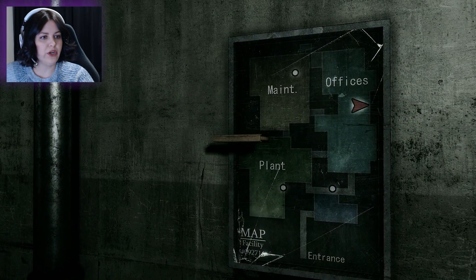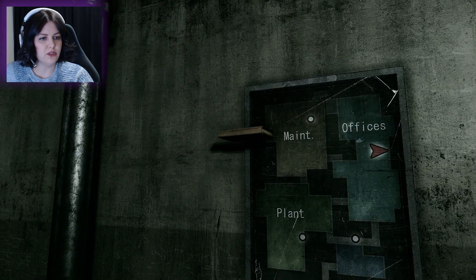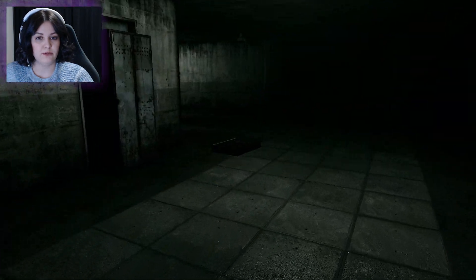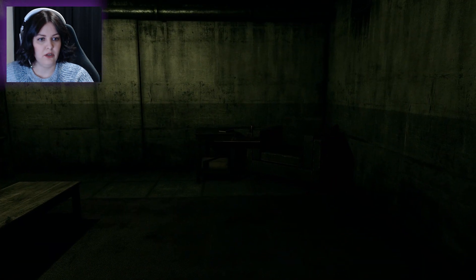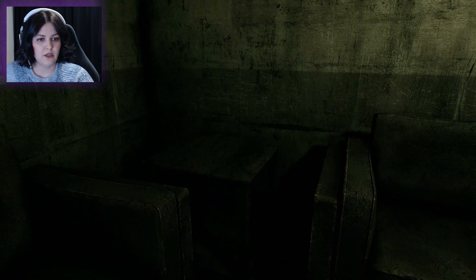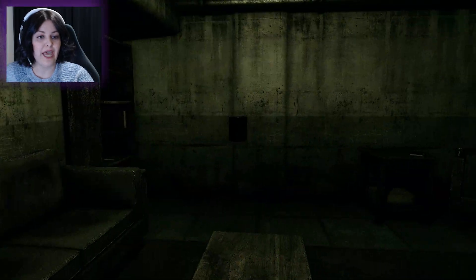Here we go, we're here now — offices. There's more offices that way. What do the circles mean on there? I don't know, I'm so confused. I heard some creepy breathing whisper. This door's open. If I was a filter, where would I be? Oh, it's another book. I don't want you, book — you're not my OG book.